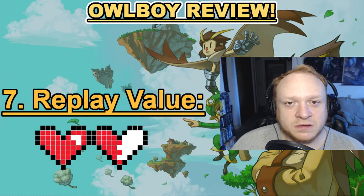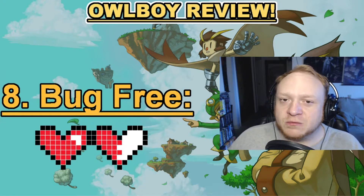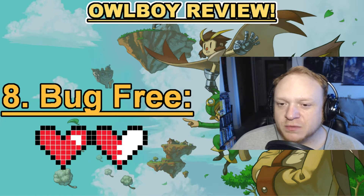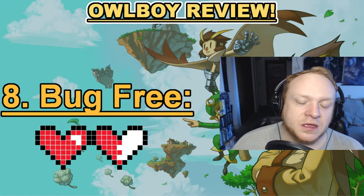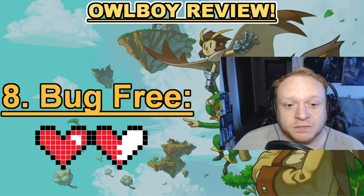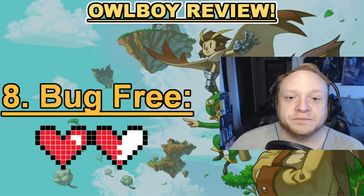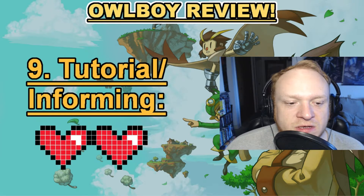Category number eight is Bug Free. I did run into a few bugs while playing Owlboy. The most notable one is that if you're using Twig with Otis and you grab one of the fruits, then dismiss Otis and drop the fruit, you can't pick it up again unless you use Otis or Twig's spiderweb shot. There were a few other minor bugs, but importantly there were no game-breaking bugs. This ended up earning Owlboy one and a half hearts in category eight: Bug Free.